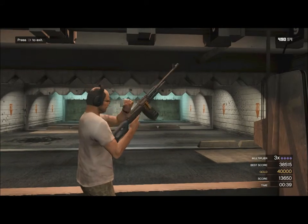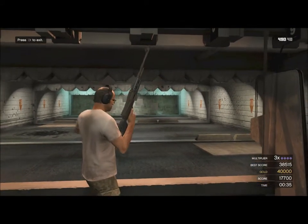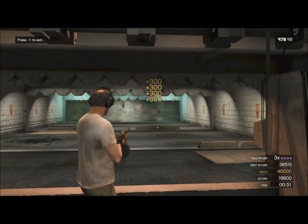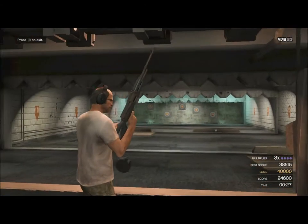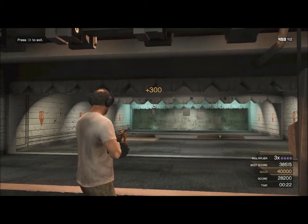You get 300s and 150s there instead of aiming and it just goes everywhere. So if you just keep it in the centre and just keep tapping the trigger — don't hold it down — it's a lot easier than shooting ridiculously fast. So this has been UKJoker.